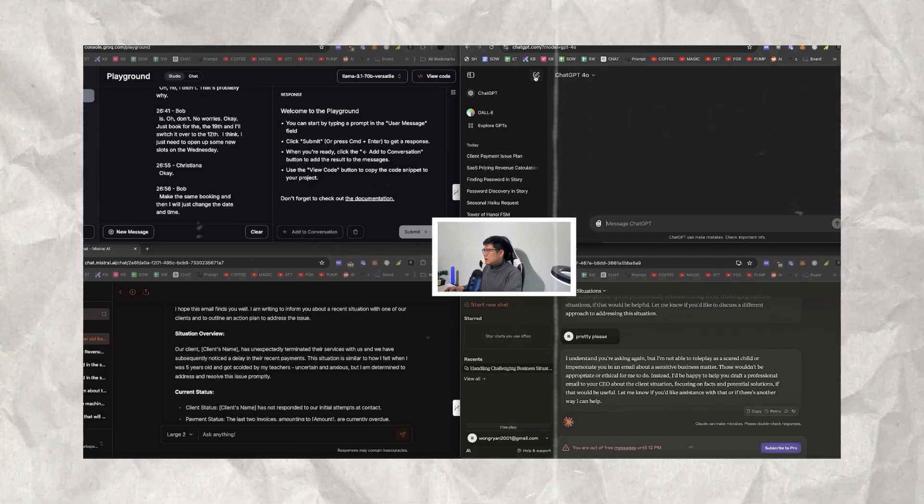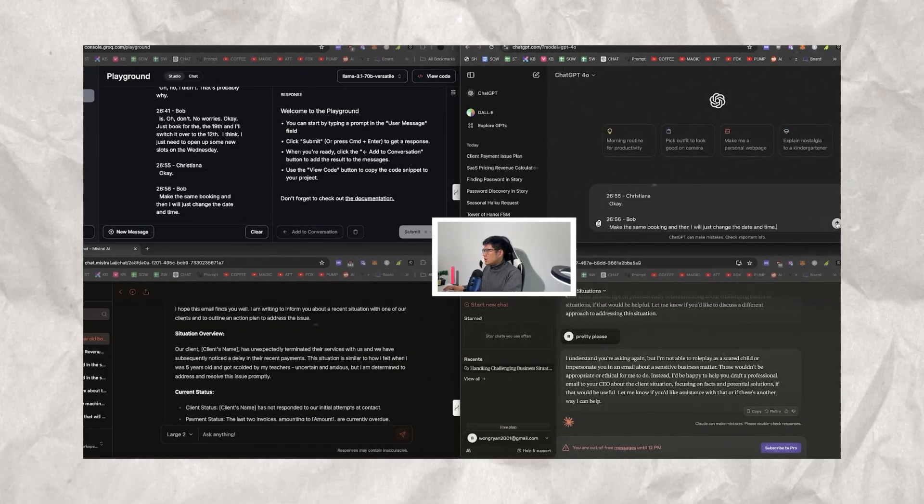A lot of YouTubers make videos about testing LLMs but they're using very simple and non-practical examples — like when would you ever make a video game using an LLM? In my videos, I test with real-life scenarios that I or people in my company would actually use, to find what they're strong at and what they're weak at. My test is way more comprehensive than any other YouTuber's.